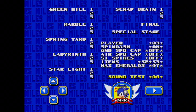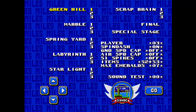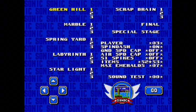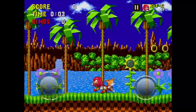So what you're supposed to do after that is select Knuckles, and then go to Green Hill Zone or basically any zone you want, and as you can see we've got Tails with us and he can fly us and pick us up.